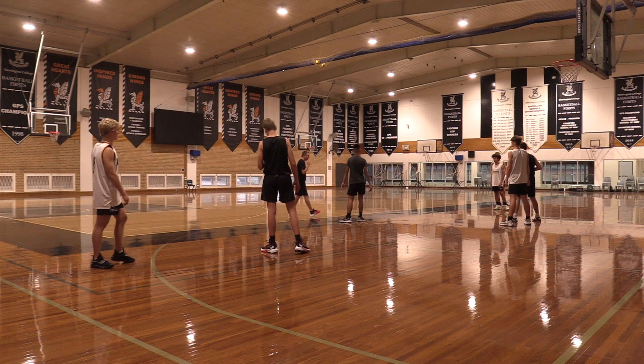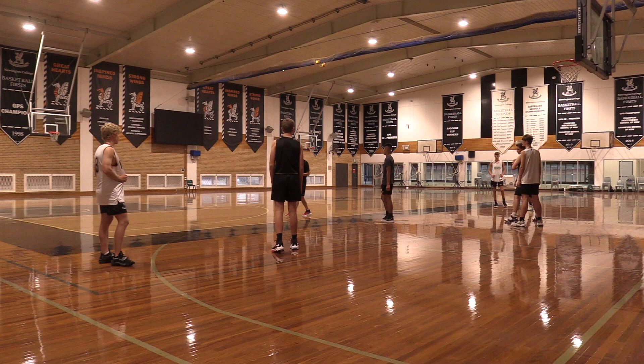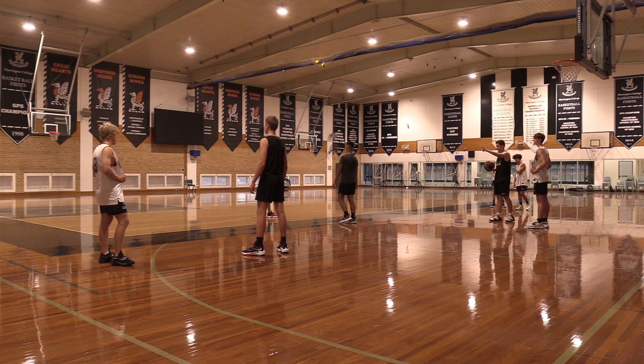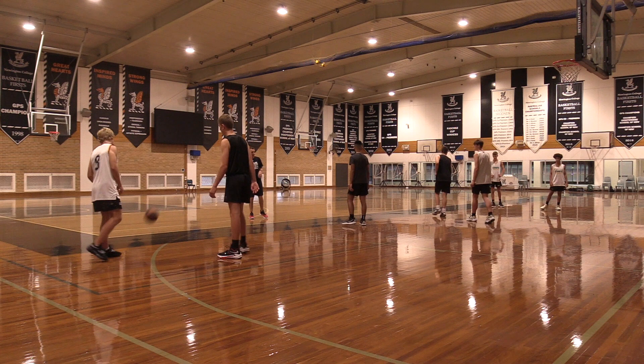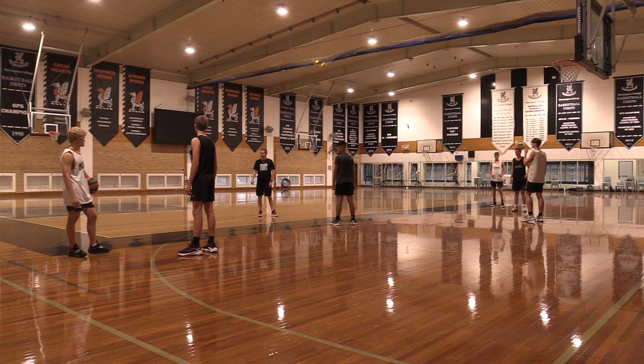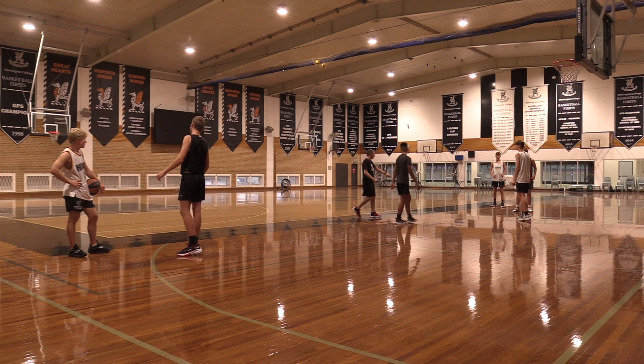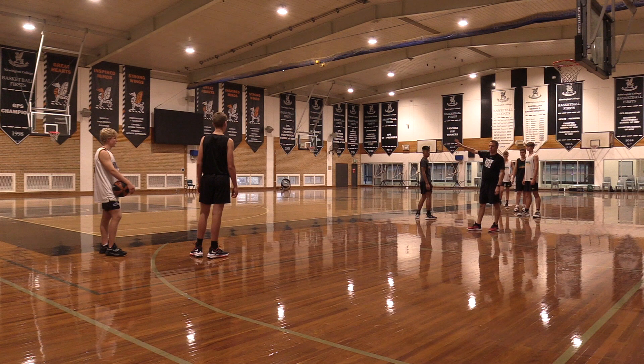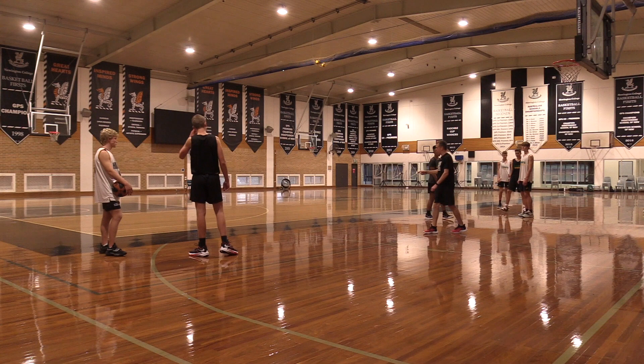The screener has one choice available to them. If two people get above the screener — say the defender steps up trying to deny the catch — the screener can slip into space. The license to slip exists at any point in time when the two players in the action are both above the screener. That's the one and only choice the screener gets to make.